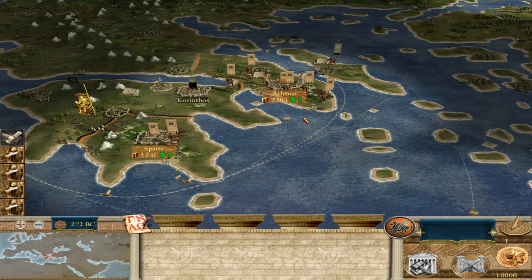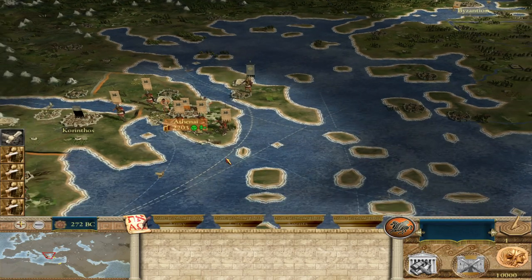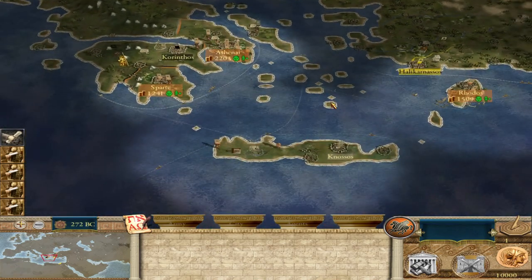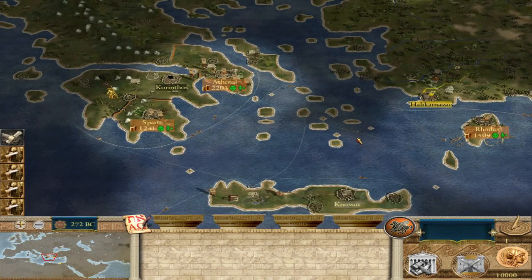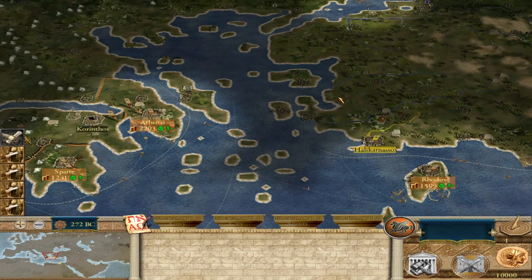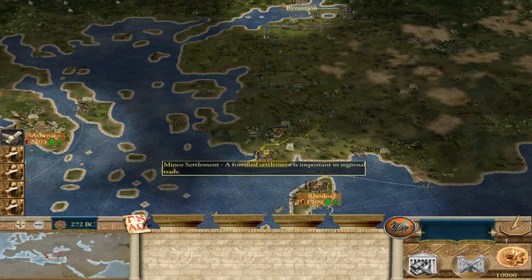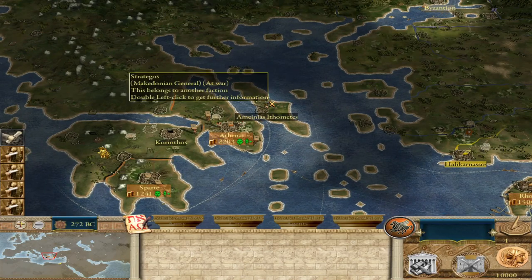After completing the Sympoliteia revolt, you can construct the Sympoliteia government building essentially everywhere, which really helps the Koinon Helenon expand more easily. Once the faction is fully reformed, you are now a single unified state — a union like the United States of Greece — and you can expand wherever you want, though it's naturally better to expand into Greek-populated areas.